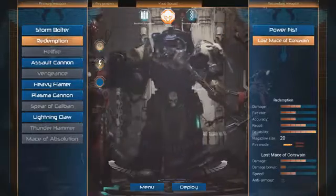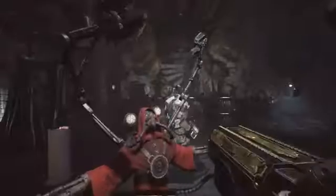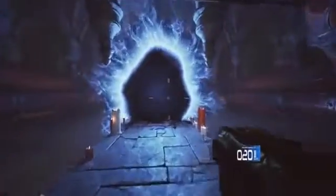Okay, I guess I'll take the Mace of Coursewain then. Even though it appears to be the same as a Power Fist. You know what? I feel like fisting today. Let's go with the fisting. Oh, it's like a shotgun. Ooh, Magusta. I think this is going to be pretty awesome. Let's jump up in here.